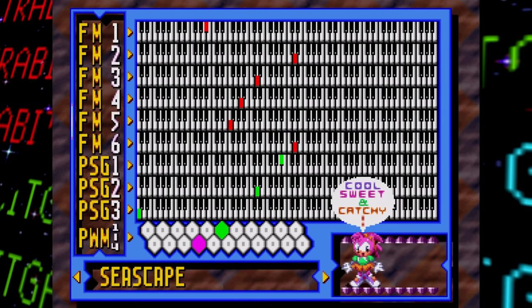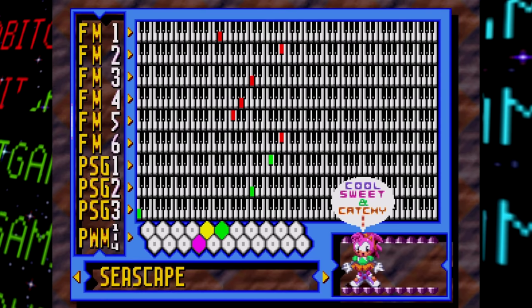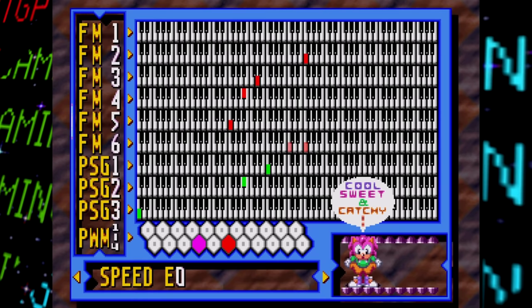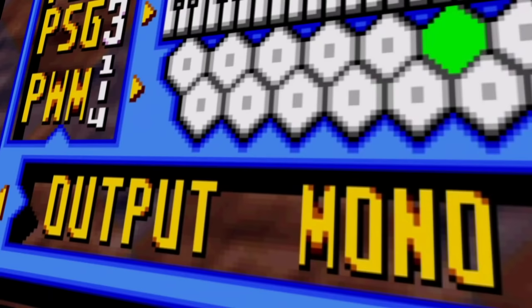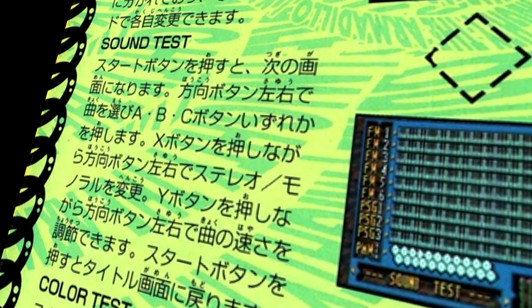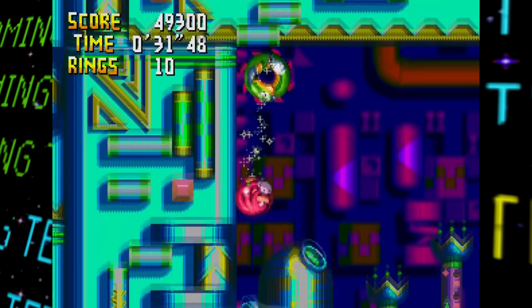Lastly for the sound test — not technically unused or anything, but oddly, despite the North American and European regional manuals stating that the six-button Genesis or Mega Drive controllers don't do anything special on the screen and explicitly stating that they aren't used, it turns out they actually are. Holding Y and pressing either right or left lets you speed up or slow down the sounds respectively, while pressing X toggles between a mono or stereo sound output option. The Japanese manual mentions these, so it's really strange that Sega of America and Europe were trying to hide the truth from us. Makes you wonder what else they could possibly be hiding.